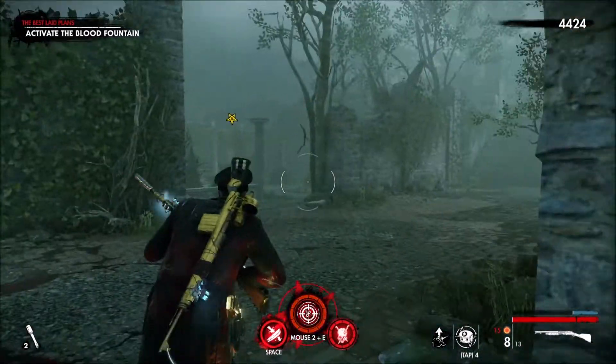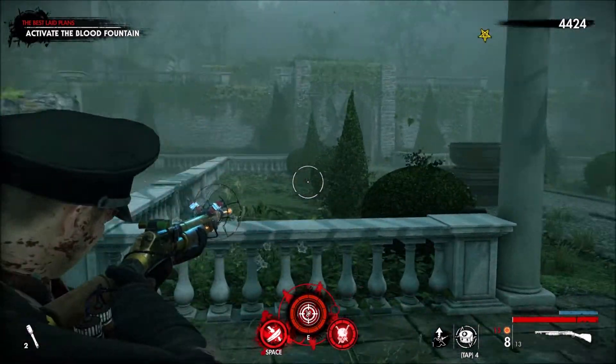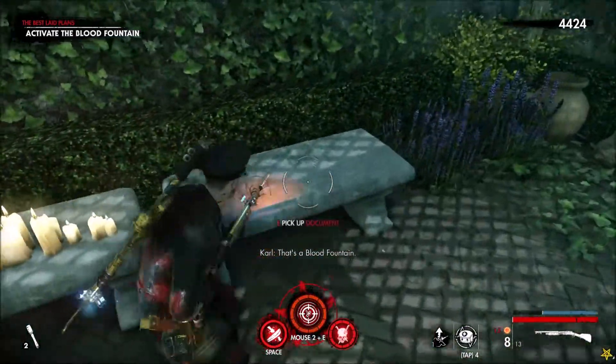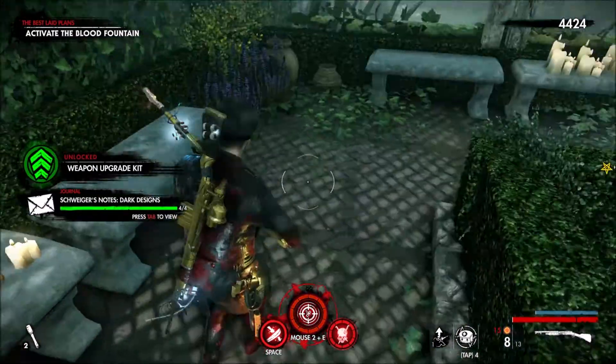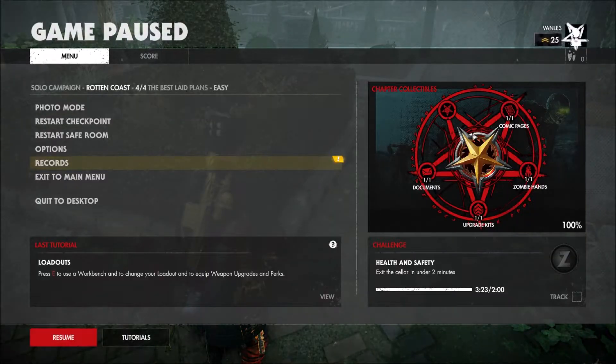Before going to the blood fountain, we turn left and pick up the document. We also get a weapon upgrade kit, and with that we have all the collectibles.